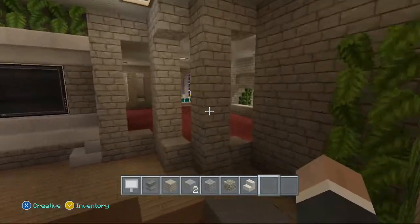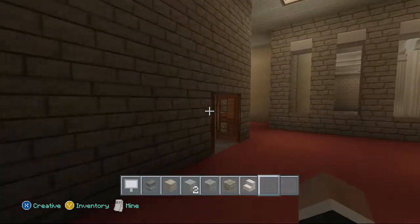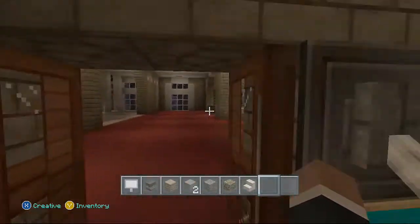We'll go upstairs. Upstairs there's no interior at the moment, but the upstairs is where the bedrooms are. This is our shower. This is the guest bathroom right here. That's our shower. Fireplace in the bathroom — hell yeah.